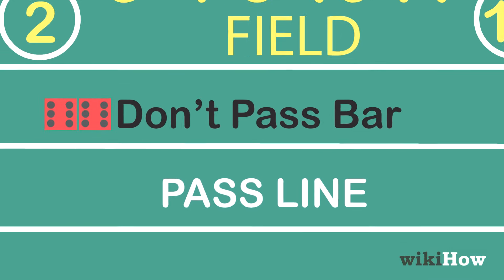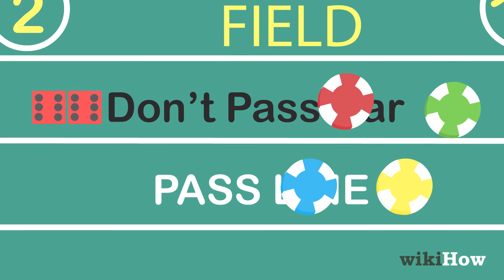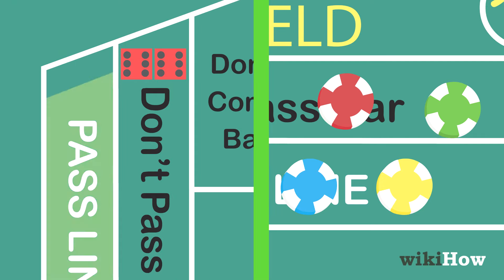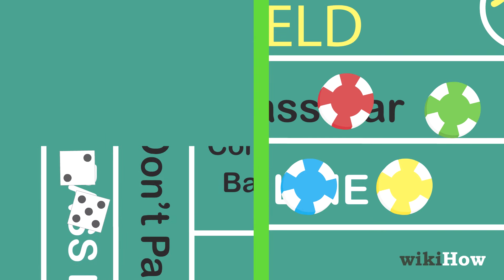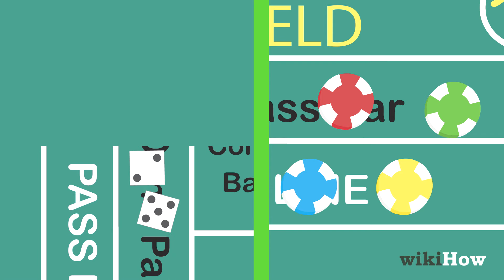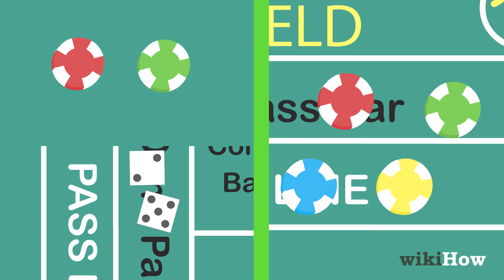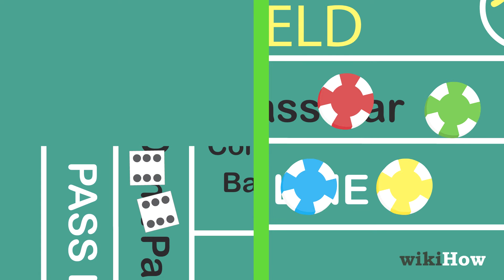To bet in craps, players can place a bet on the pass or don't pass line at any time as long as a point hasn't been established for that round. The shooter for that round must place a bet on either the pass or don't pass line. If they place a bet on the pass line, they win if the shooter rolls a natural or rolls the point before sevening out. If they place a bet on the don't pass line, they win if the shooter rolls a 2 or 3, or sevens out before rolling the point. If the shooter rolls a 12, it's a push for any bets on the don't pass line and nothing happens.